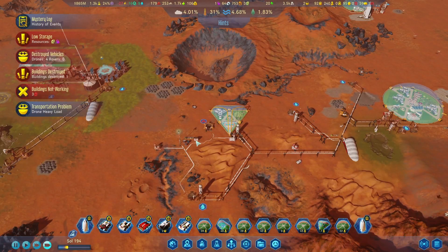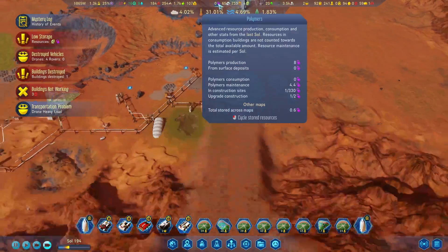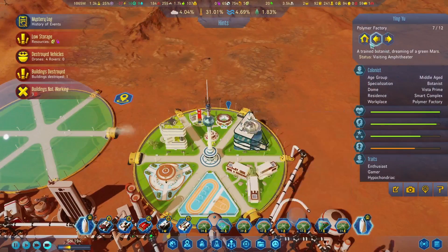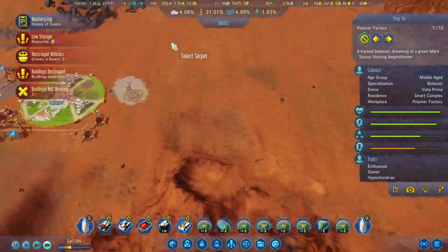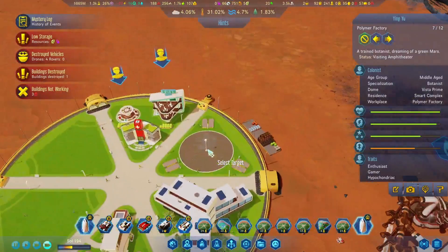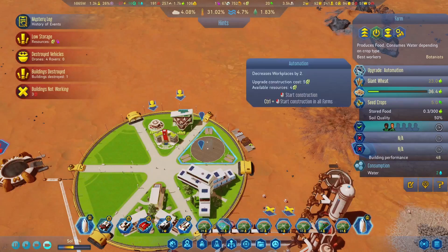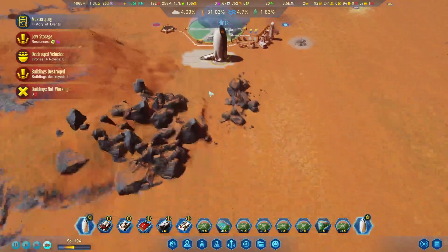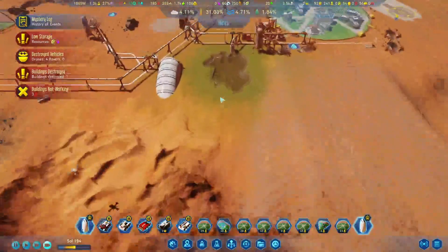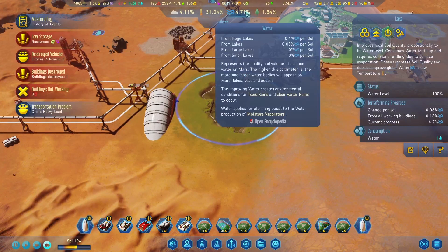It looks like it would have made a difference over here. Looks like we survived the meteor storm. Our polymers are... Let's get you assigned. Assisted stealth improvement achievement unlocked — so that's good. So this lake's starting to get grass or something growing around it — that's exciting.